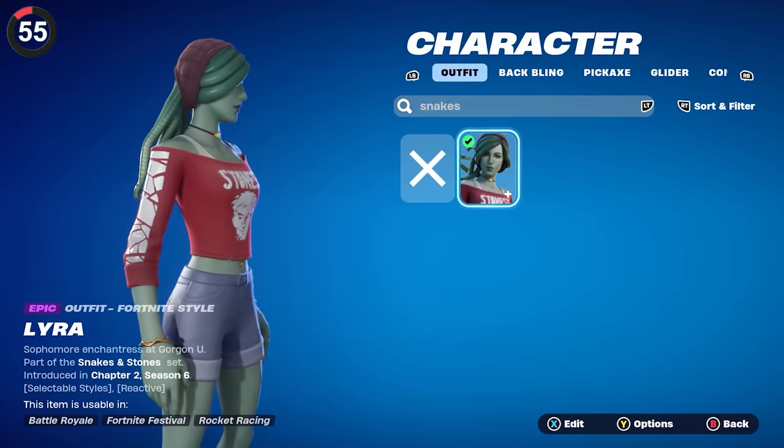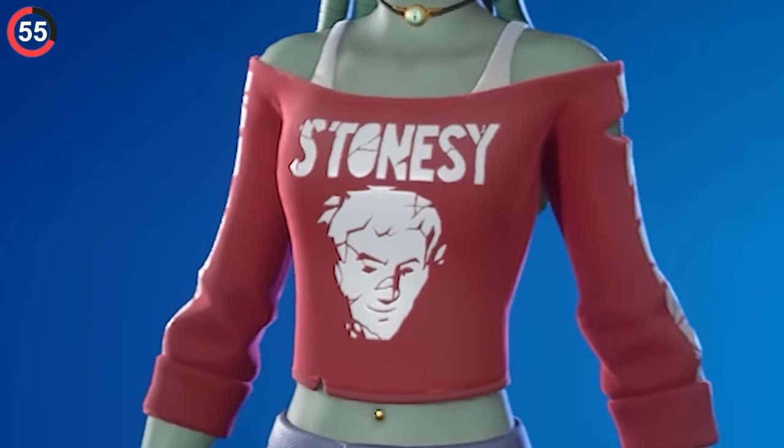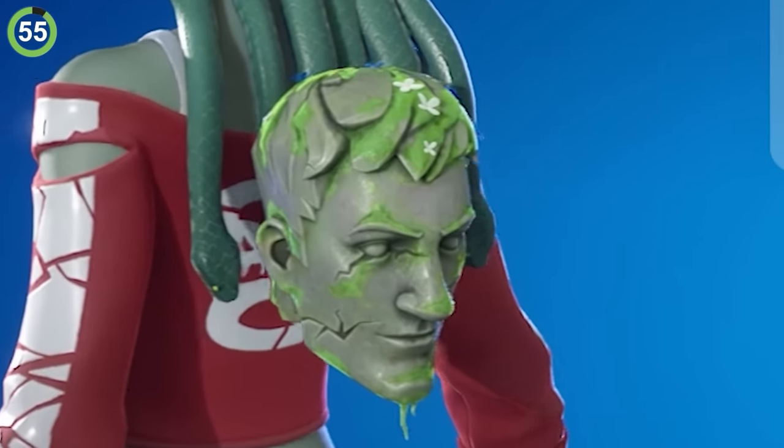Speaking of being turned to stone, Lyra is a modern-day version of Medusa, and her sweater looks like she had a run-in with Agent Jones, turning him to Stonesy. If you want more evidence, just look at the back bling.